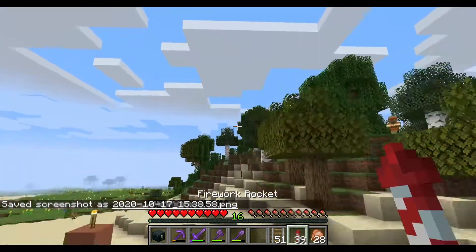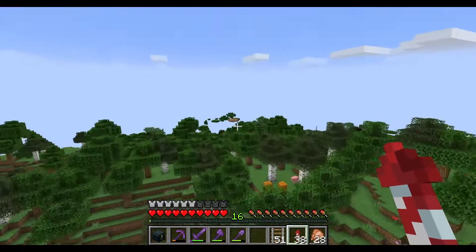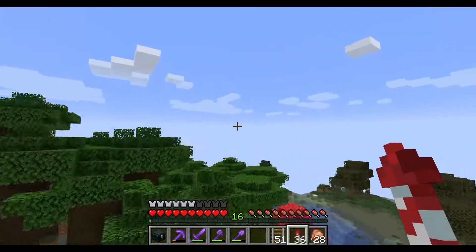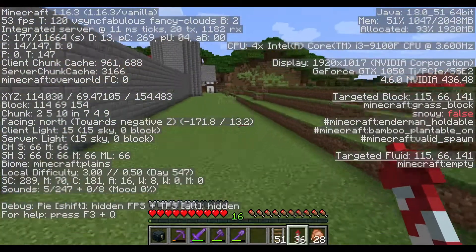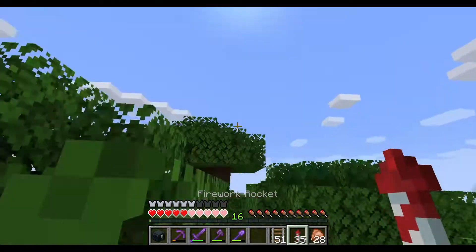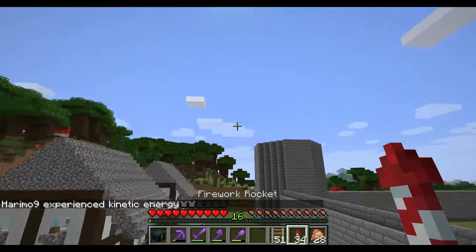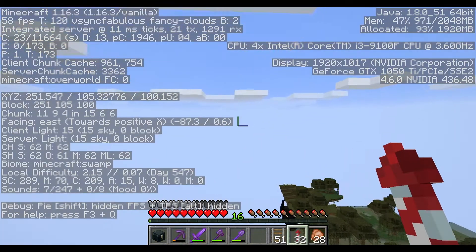Usually you would need six but three is perfect, so let's take down the coordinates. Let's go back to our base. That's around 600 blocks away - around 500-ish blocks if you fly directly forward.